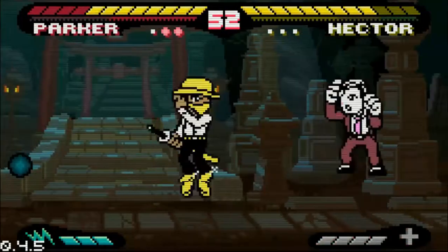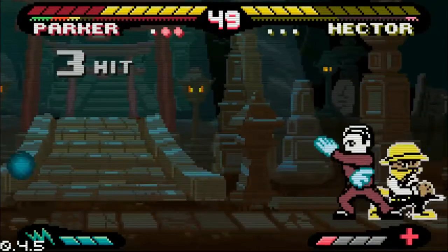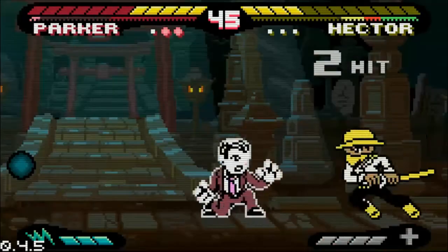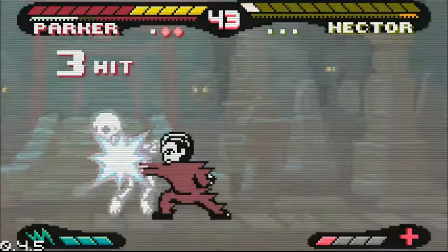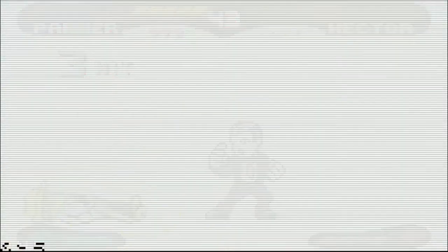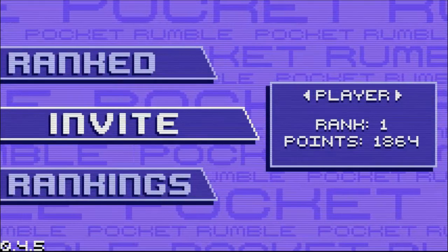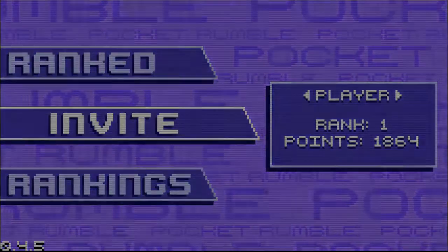Looks like he's doing pretty well — Hector found an opportunity to heal there, but gets knocked down with a parry. Parker has the orb on the left side, just in case there's a side switch right there — and it happened. With Hector dashing through the opponent, the orb was already on the other side to take care of it. What a set. What a set.